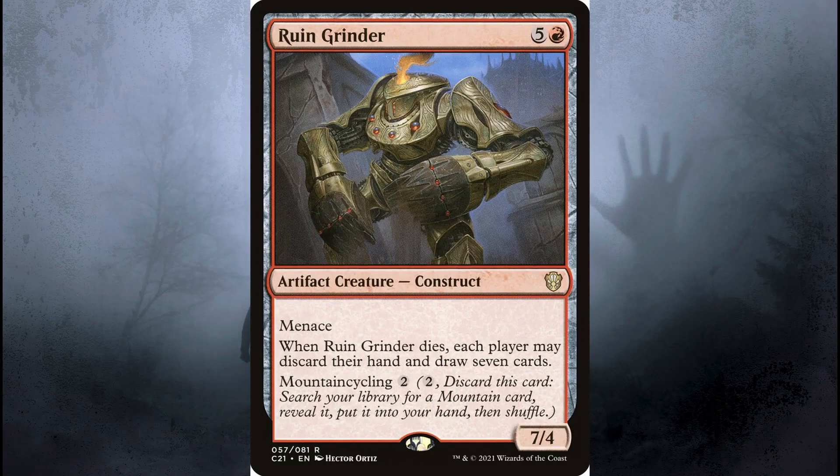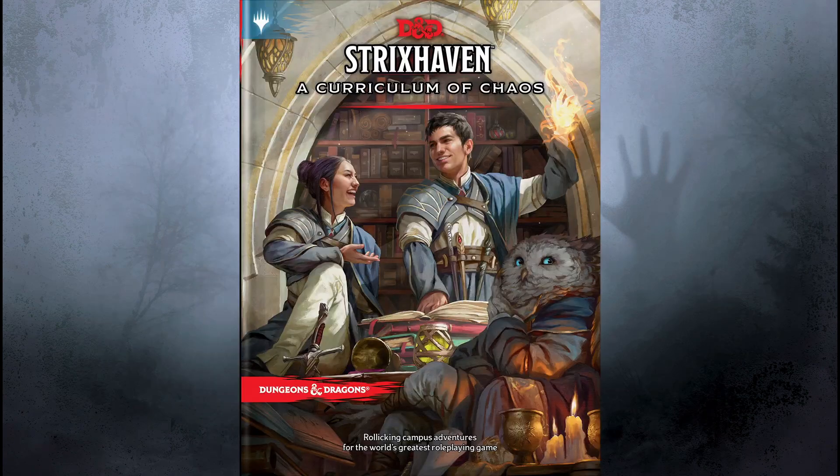The Ruin Grinder is one of those monsters that didn't technically come out of the Strixhaven Magic the Gathering set, but came out from the Magic the Gathering Commander 2021 expansion. So it was co-opted and put into the Strixhaven campaign. It's very possible with the artwork, the timing of the release, and some of the lore in D&D that it was intended to be in the Strixhaven set, but for whatever reason it just didn't make it in there.